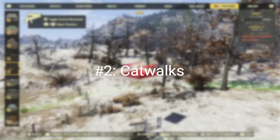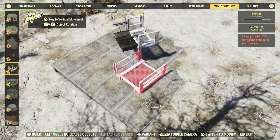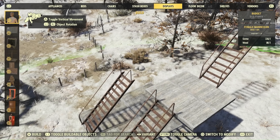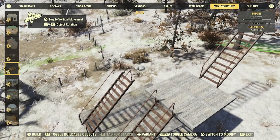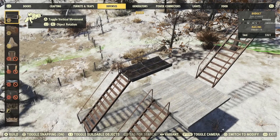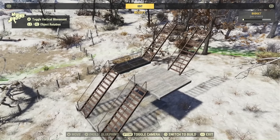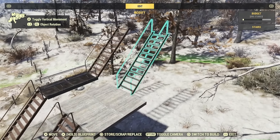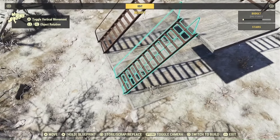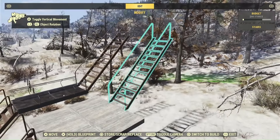Number two on the list of essential items is the catwalks — there's the alien catwalk and the normal white catwalk. They both function exactly the same way and are both Atom Shop items. One of the big reasons why catwalks are so valuable and unique is they don't carry support. Items that require support usually carry support through them to other items all the way down to the foundation. But because catwalks don't carry support, this staircase never had support, so you can get rid of the catwalk and leave a free-floating stair.